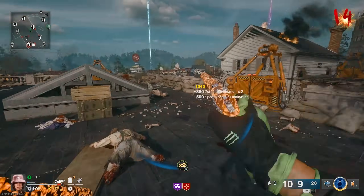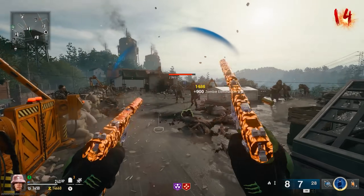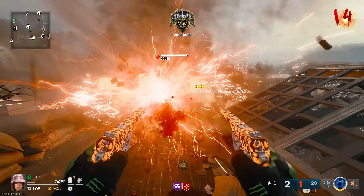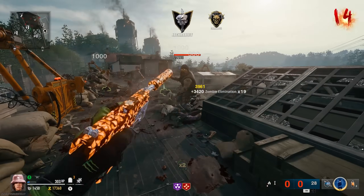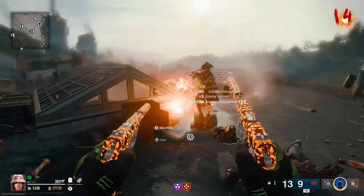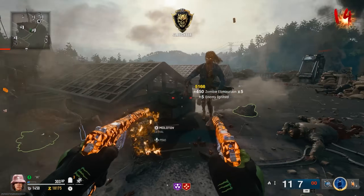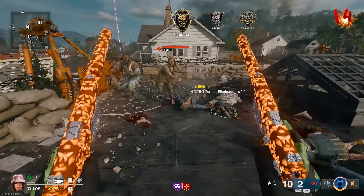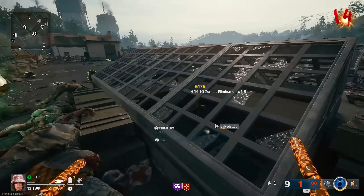Just absolutely smoked that mangler. As you guys can see, we are just going through these rounds like crazy. The last strategy spot was over in the spawn location, which works really well too, but I find that with this strategy I usually get to round 31 about five minutes earlier. It's nothing major, but if you're trying to maximize XP per hour, this spot definitely works.